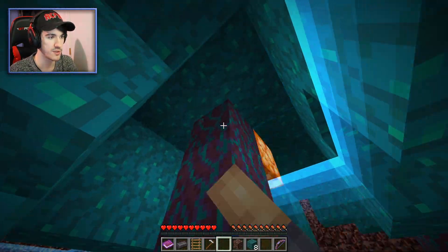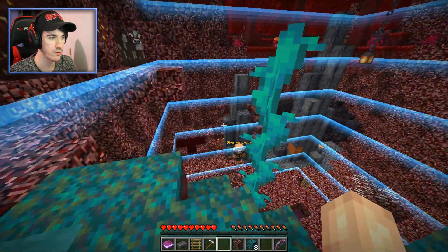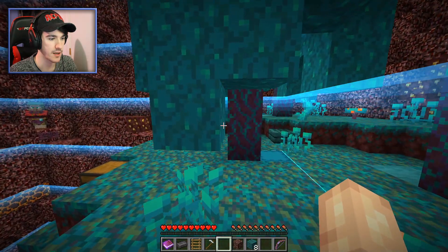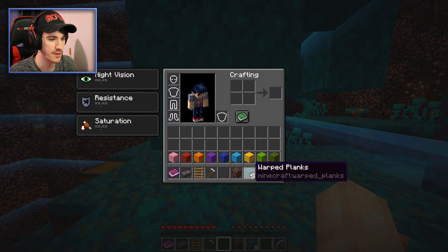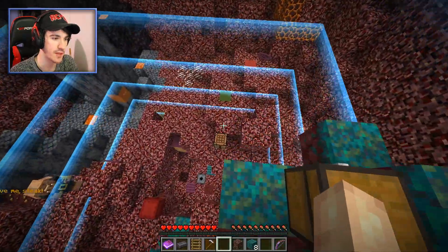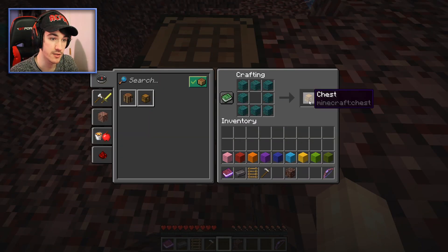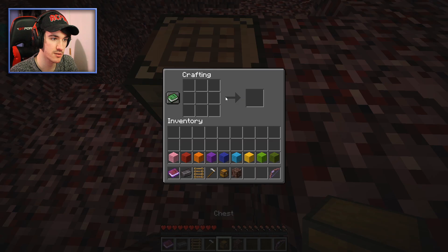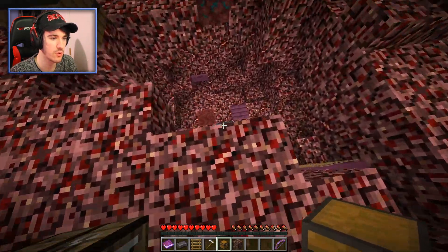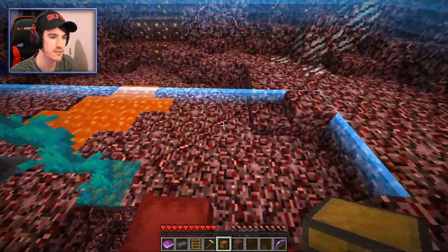Oh, what — was I supposed to break those? Oh no, I might have messed up. I've got the warped planks, but what can I do with eight planks? A chest! Why would I want to make a chest? I do make a chest — it says it can be placed on crimson nylium. What is crimson nylium? I don't know what block that is, that's a new 1.16 block.